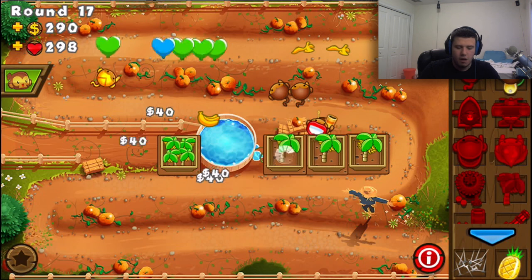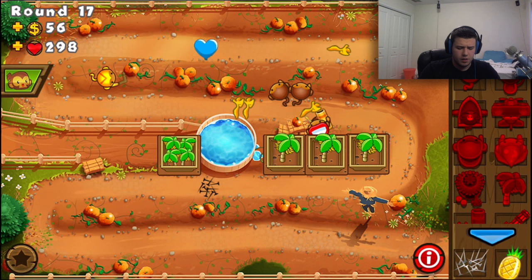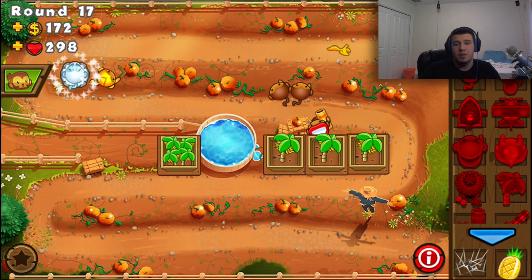Especially for a lot of the harder rounds. When you get to the harder levels, you start to get some problems — like the harder tracks. Some of those expert tracks on Impoppable, that's going to be near impossible to beat with some random person you aren't communicating with.